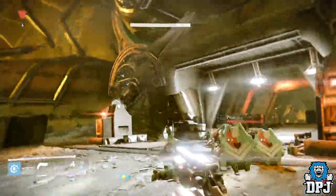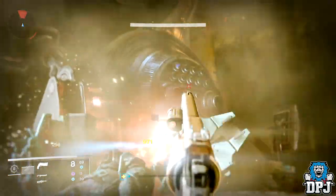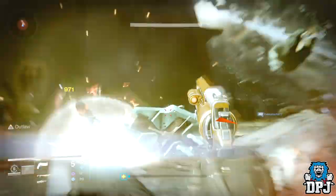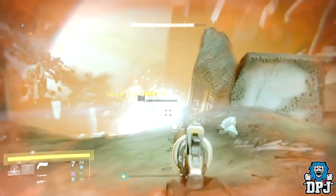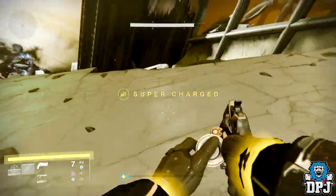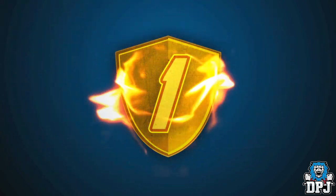If we also see Crota's End return, the primary weapons from that raid likewise need to have their burn effects. The Oversoul Edict, the Abyss Defiant, the Word of Crota, the Fang of Ir Yût, the Light of the Abyss — these weapons need to include the elemental damage. There are no ifs or buts about it.